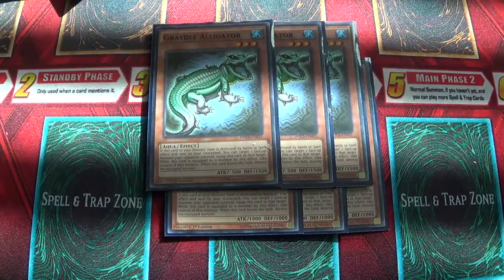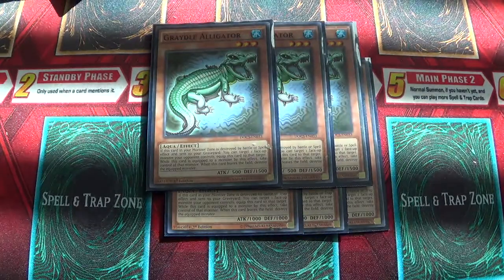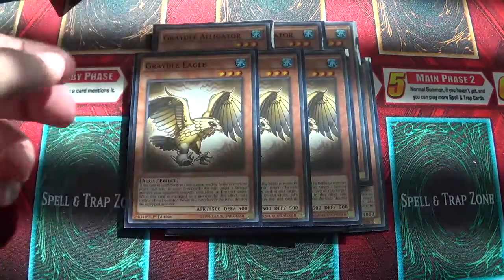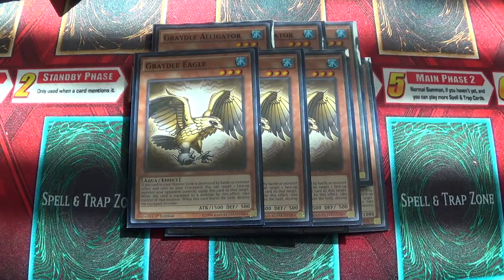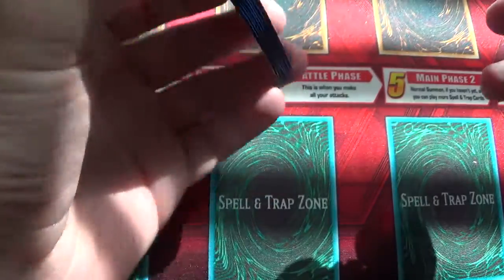Gradle Alligator — same thing, when it's destroyed by battle or by a spell effect, then you can take control of your opponent's monster. And same thing with destroying by battle, but when it's also destroyed by a monster effect, then you get to take control of it.